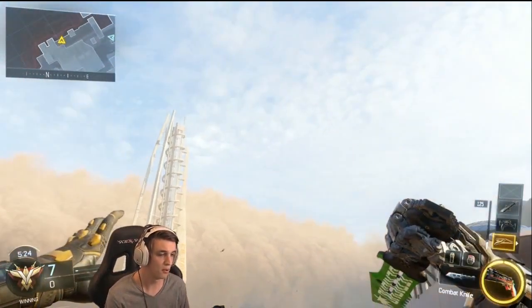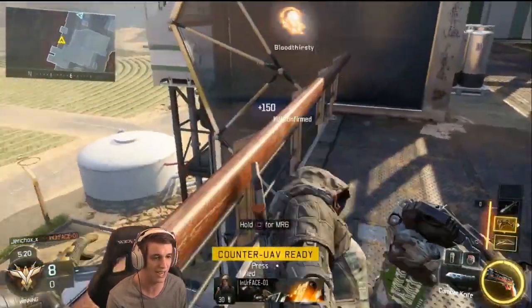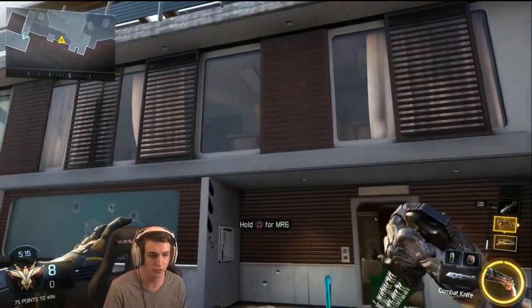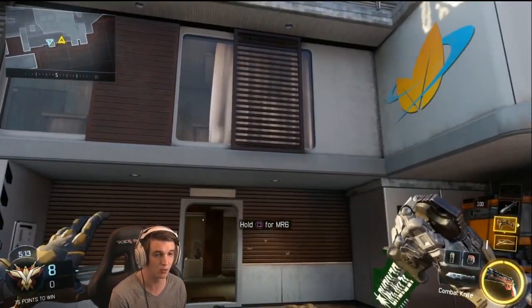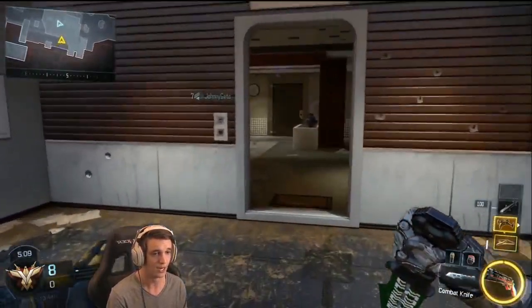Now every single employee will get their own dank knife — as you see right here, this knife actually has one of our products on it: a weed leaf. This is what we grow here, this is what you do. So every person who signs up to work at our facilities will in fact get a knife just like mine.